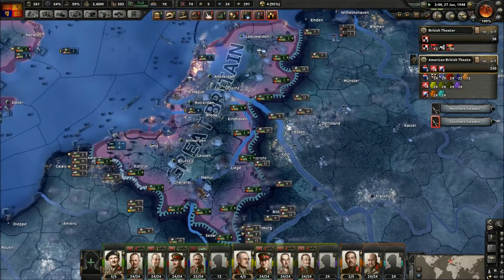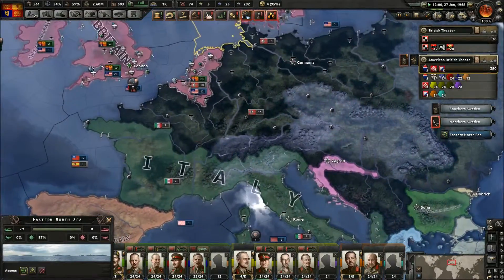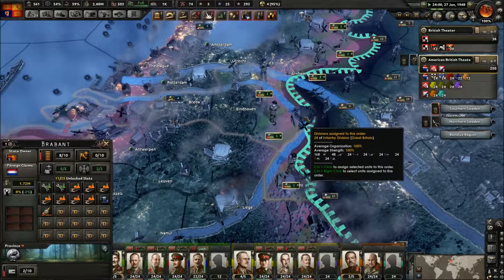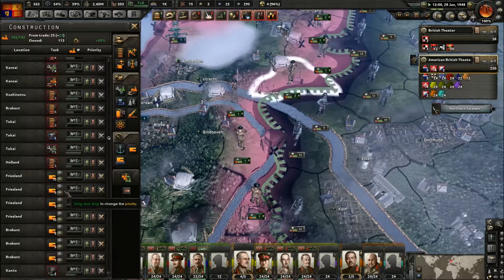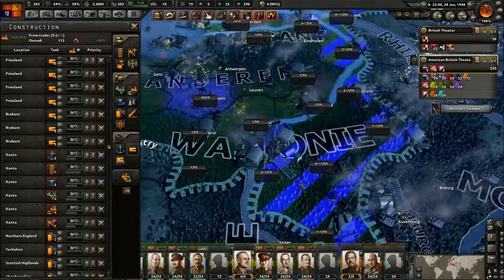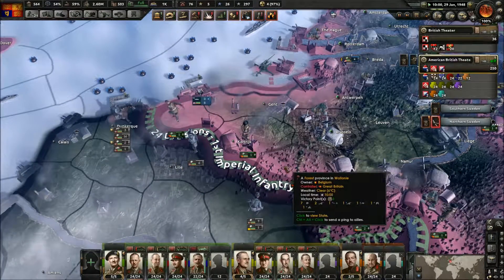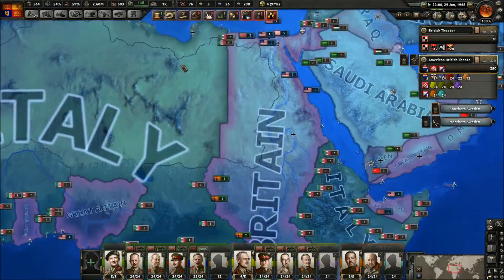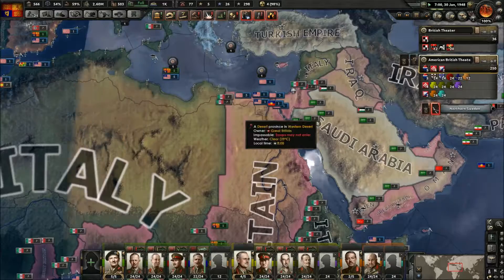Alright so we've managed to successfully annex the Low Countries here. We need to hold this and we need to be able to hold this. So I need to fortify basically the entire line here — which we will get to once all this other construction is done. We want forts in every province. Probably gonna put a whole army here, and an army here as well. This will be where the American army's gonna be — probably half up here, the other half down here.